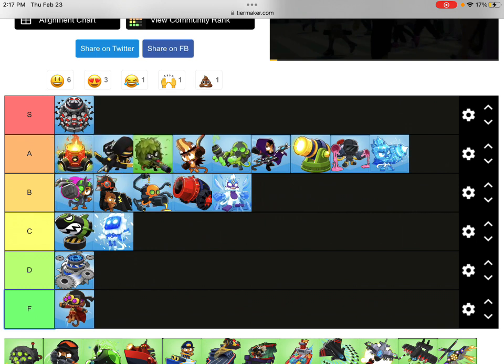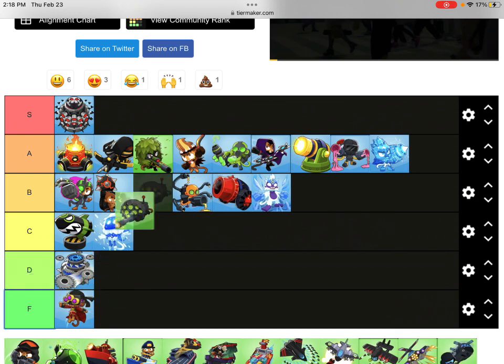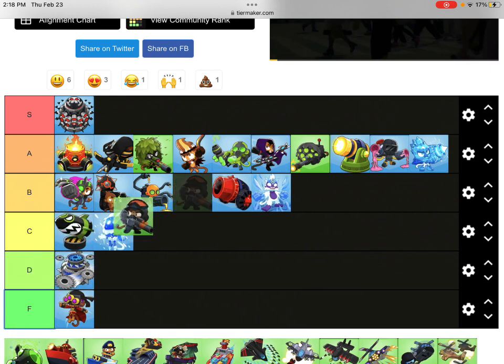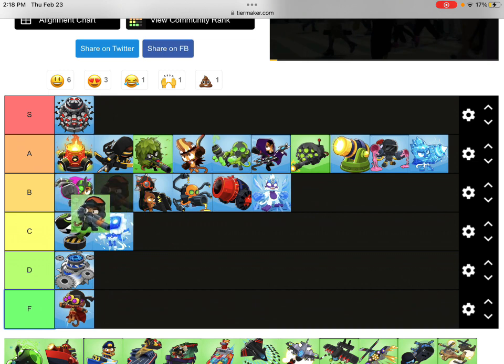Elite Sniper is pretty good - it's really good against ceramics and it can pop leads on its own. And Elite Defender - it's the cheapest tier five in the game. He's fun, and you can get him before round 40 with easy money. It kind of almost fulfills a similar purpose as Elite Sniper, but cheaper with a lot less damage.